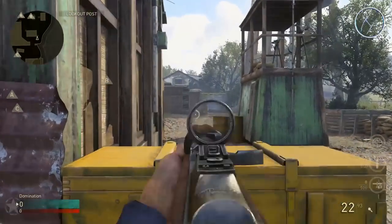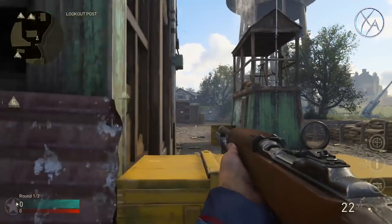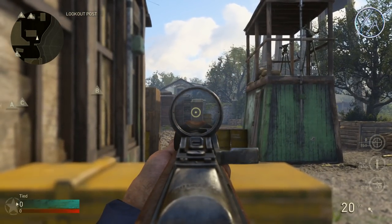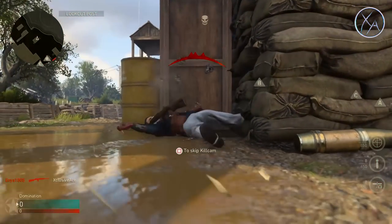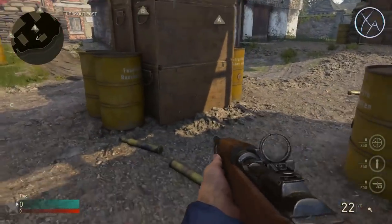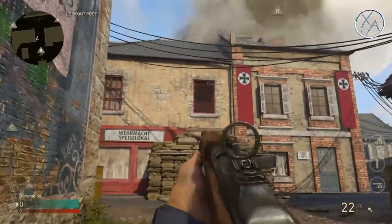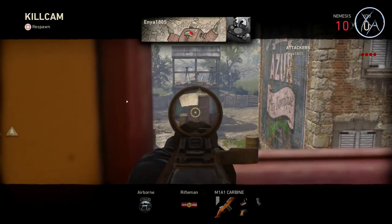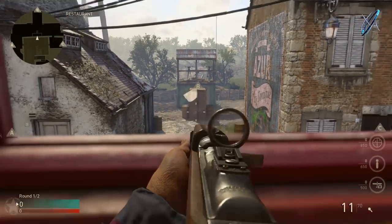Moving up toward the B domination flag, there's often a guy on the barrel and it's a pretty fair 50-50 gunfight. But if he takes cover behind those boxes — that crate — you can easily shoot through it, losing very little bullet damage, and often finish off the kill. Additionally, if you're up in that window trying to lock down the B flag, you can spray right through those crates and get the kill with minimal bullet damage if someone tries to capture from that spot.